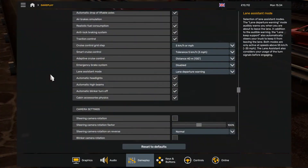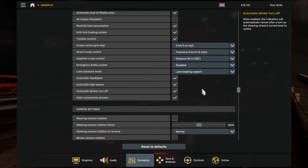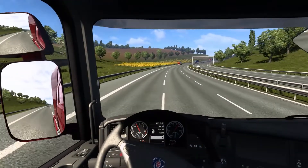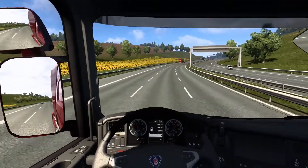The other always-on option is Lane Keeping Support, which not only alerts when crossing a line, but also nudges the truck back into the lane. As I manually cross the lane lines in this demo, the system applies steering input to return the truck to its lane.